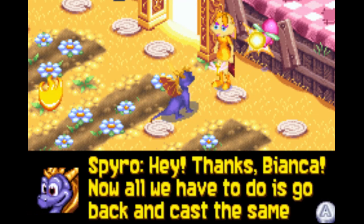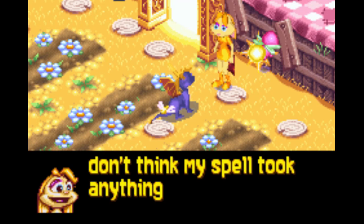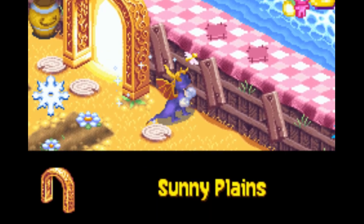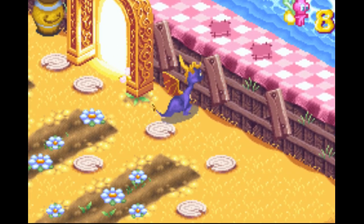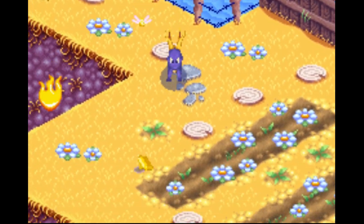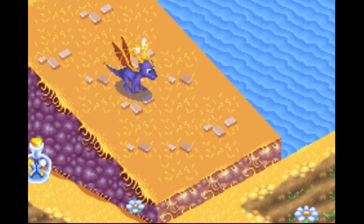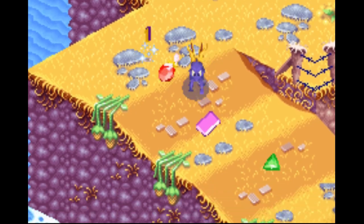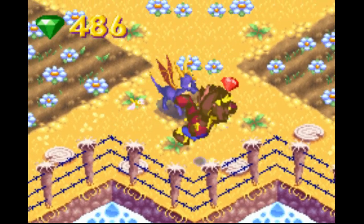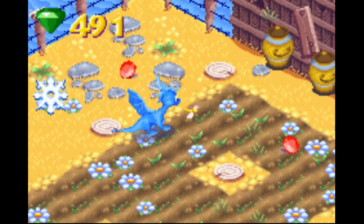Now we got our flame breath back! I need a lot more fireflies to do that. I wonder why she needs magic to power it considering fireflies are the ones that power it. We captured Blush — red means fire I guess. Now we can burn all those things and grab them before we leave the level. I keep forgetting that R is the charge button in this game — it takes getting used to when you haven't played a Game Boy game in a while.